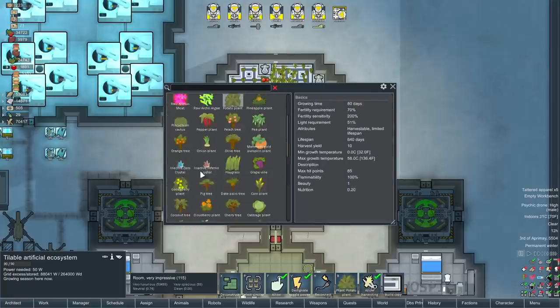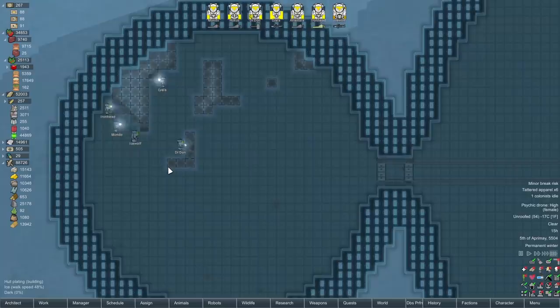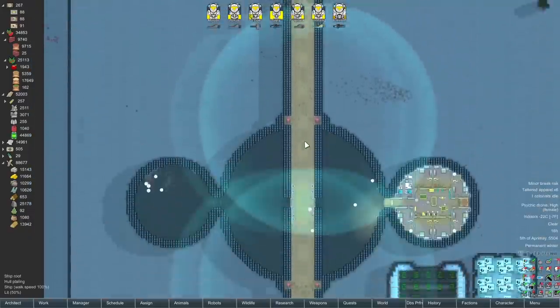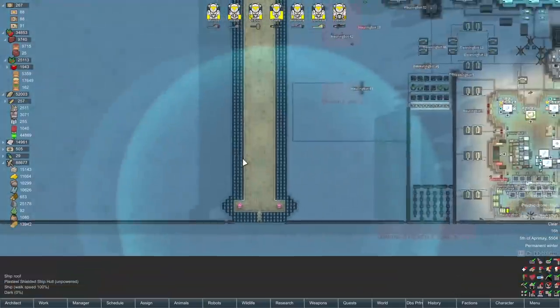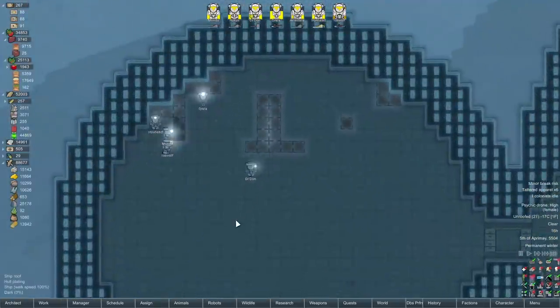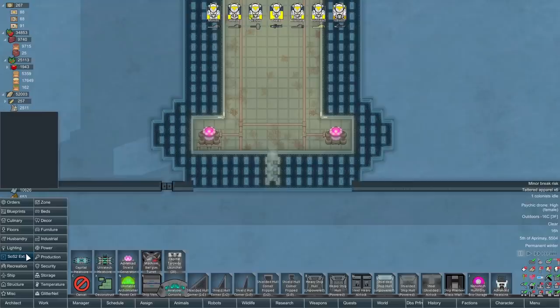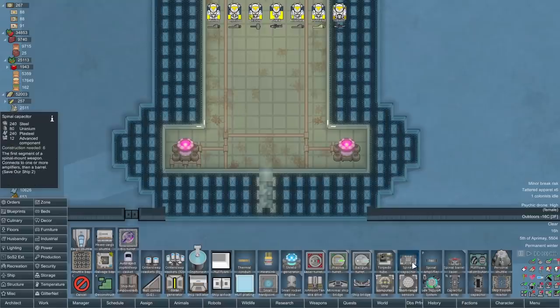Yeah, there we are - inactive zero crystal and inactive inferno crystal. It's got 70 tiles left to go. That's basically the bulk of the monotonous stuff done now, right? Although there's still the entire spinal amplifier to build - I will admit that might take a while. Let's get back to planning things. I do like that they're burying people into the walls, but it will affect structural integrity. We could strap the sarcophaguses to the outside - that'd be kind of fun. Anyway, let's start with our laser gun. Why the hell not? Ship - we want to put down our spinal capacitor.